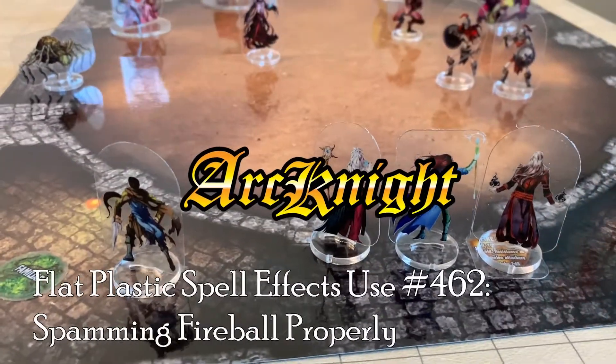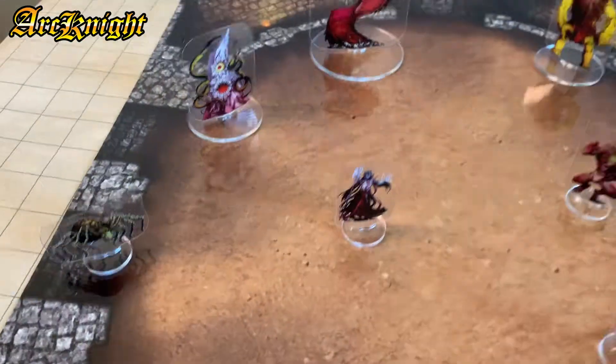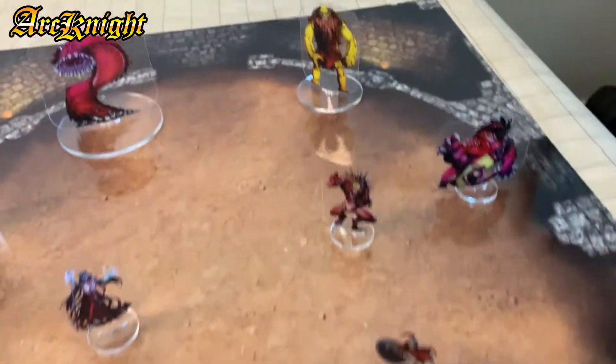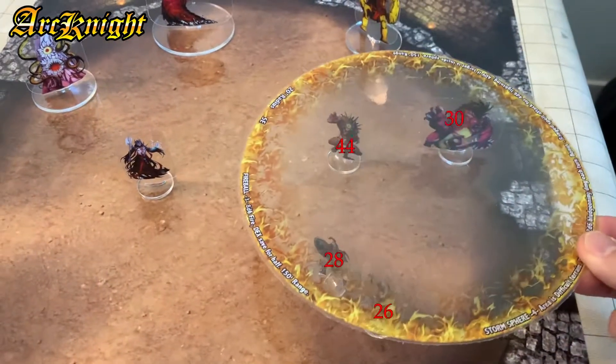When you're on a killing spree in Dungeons & Dragons and your party needs to clear an entire fighting pit full of monsters, there are few spells more effective than Fireball. With Spell Effects by Arknight, the creator of the durable and awesome-looking flat plastic minis, you can spam Fireball properly by checking relative distances on a one-inch gridded map. Actually, you don't even need a grid on your map if you have the Spell Effect plates.